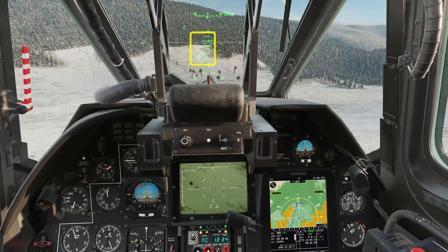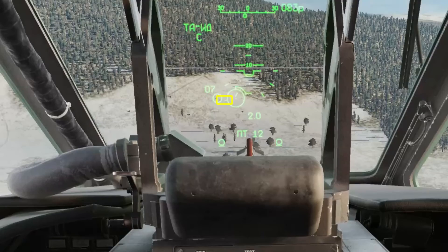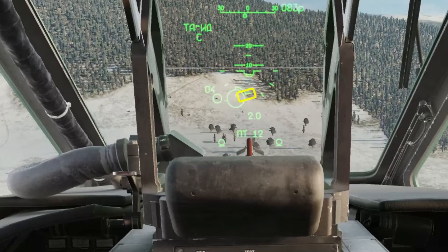Slew the Schwal display over your first target. If the targeting box is larger than the target, you can use the target gate decrease control — don't need that for now though. Target lock. On our HUD reticle we've got maximum range, minimum range, and current range to target.